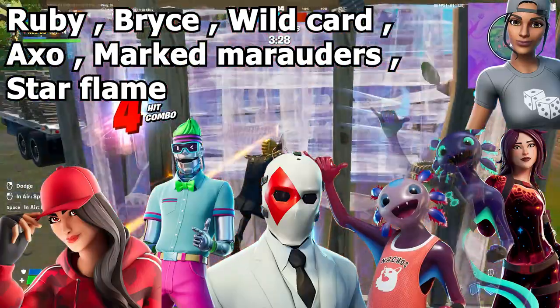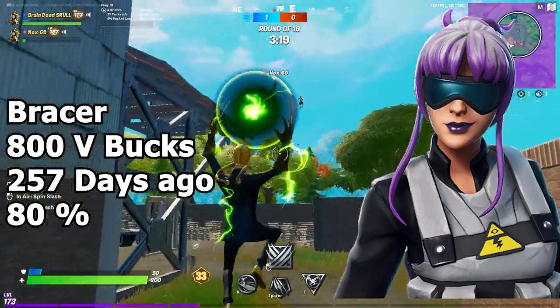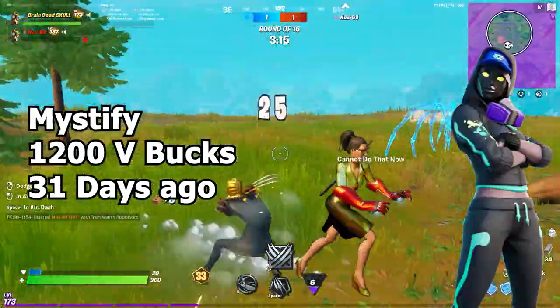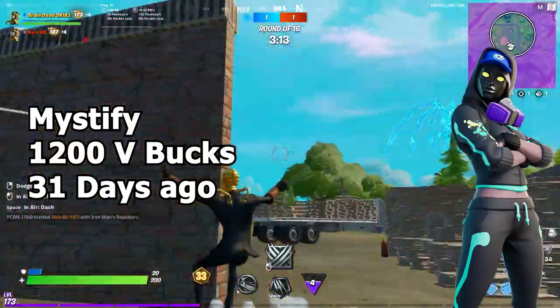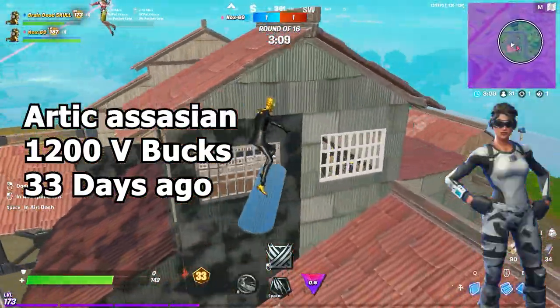Moving on to daily items, we have the Bracer which costs 800 V-Bucks and was last seen 257 days ago, with a chance of 80%. Next we have the Mystify which costs 1200 V-Bucks and was last seen 31 days ago. We should also be getting the Arctic ICM for 1200 V-Bucks, last seen 33 days ago.